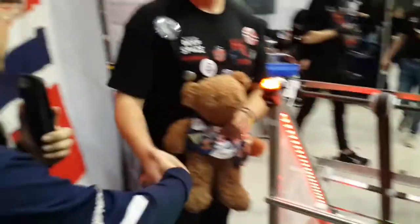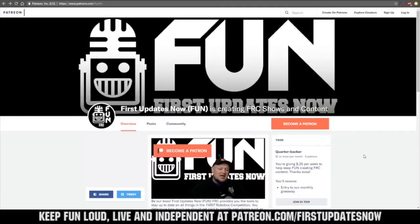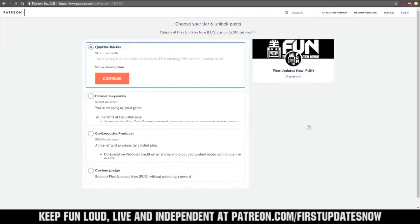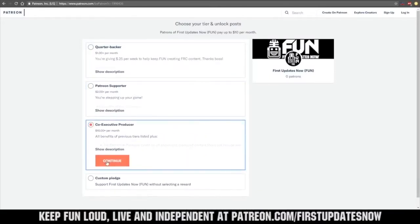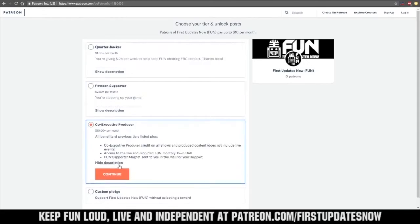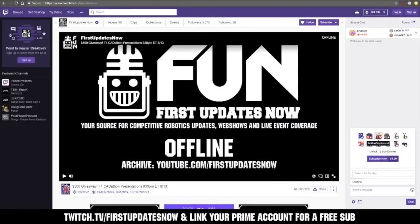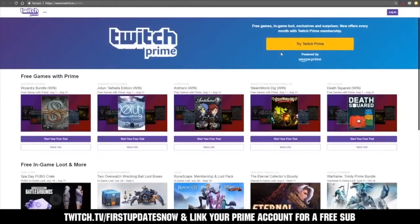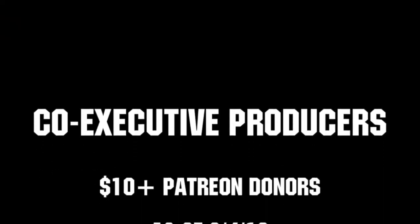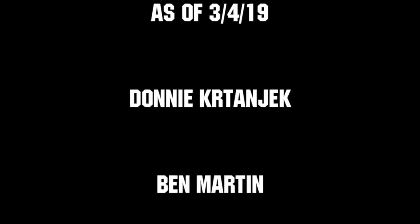Thank you and good luck in competition. We need your help to keep FUN loud, live, and independent. Help us by visiting our Patreon to pledge your support at patreon.com/firstupdatesnow. You can also support FUN live on Twitch for a few bucks a month or by linking your Prime account for free and clicking subscribe. Thank you to all of our co-executive producers keeping FUN loud, live, and independent.